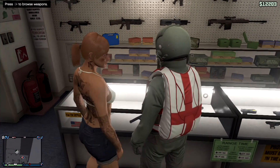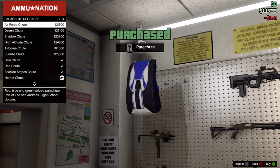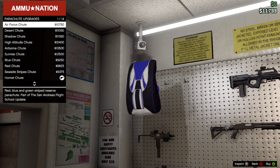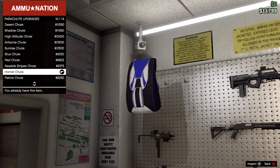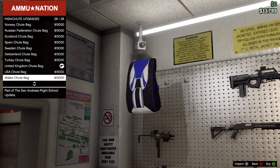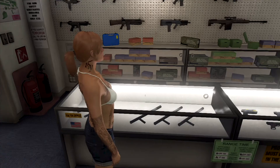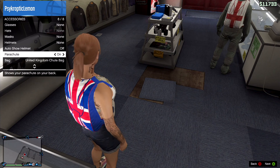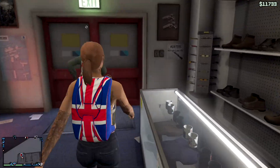With this update comes new parachutes. You can buy primary parachutes, which are the ones you put out first. There are also reserve chutes now which allow you to pull out your parachute again. You can get parachute bags and change the way the parachute looks. I chose the United Kingdom one because that's where I'm from — they look pretty awesome.